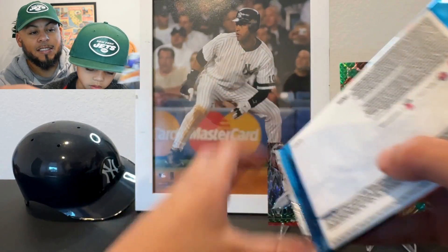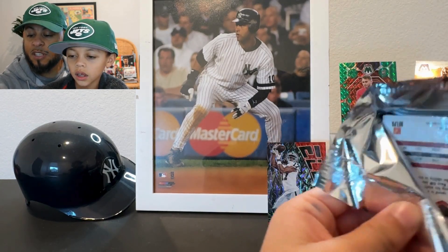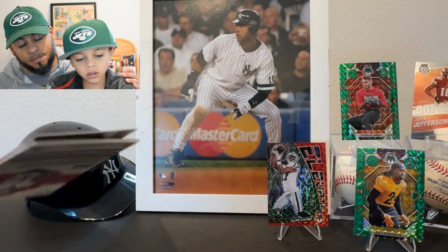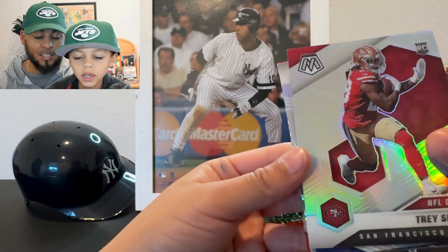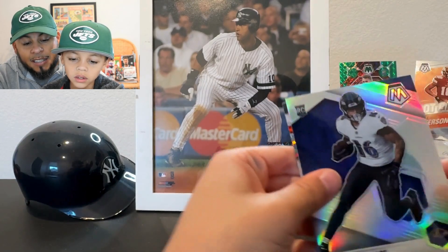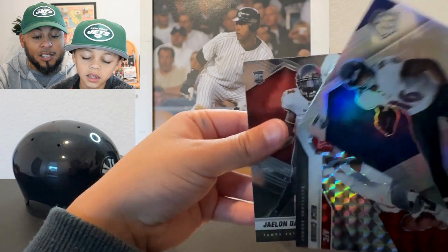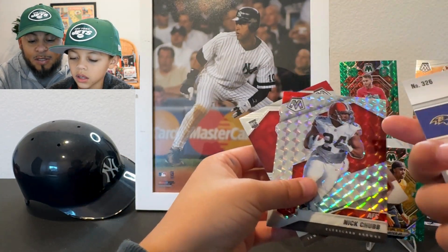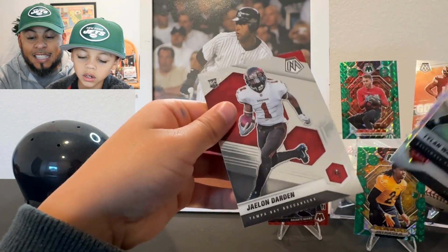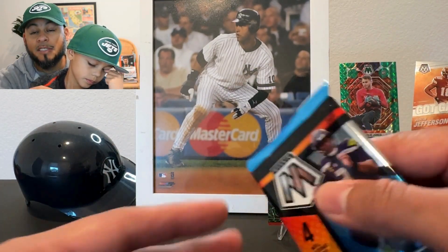Let's put that Justin Jefferson up. In 2021 we're still chasing a lot of the same short printed parallels — the stained glass, the Genesis. Oh, the Tracer! It looks like we got back-to-back silvers — maybe a god pack? It's got two silvers in it: Tylan Wallace Tracer and a Nick Chubb silver prism, and then a Jalen Hurts rookie. This was an interesting pack — I haven't seen that happen before.